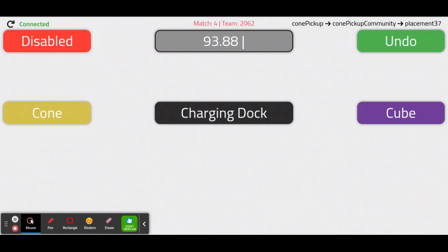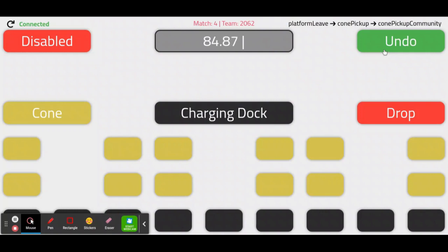In the top left corner, there is a button named disabled for if your robot is not functioning during match. Opposite from that button in the top right corner is the undo button. If the scouter clicks the wrong button, press undo to get rid of the action. Keep clicking these buttons for every action the robot makes until the game is over.